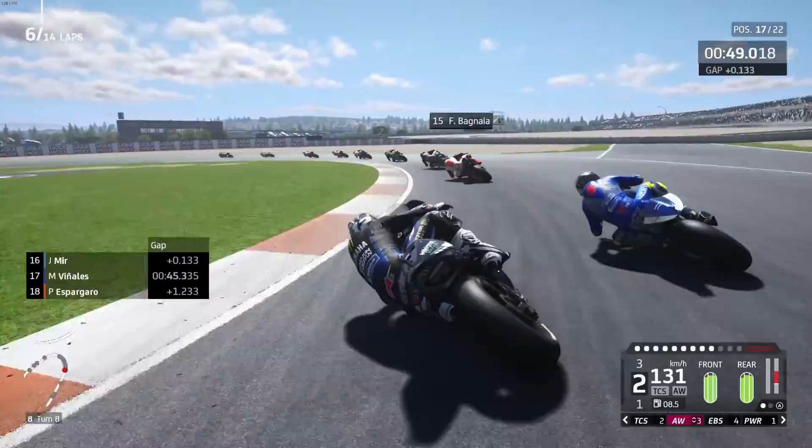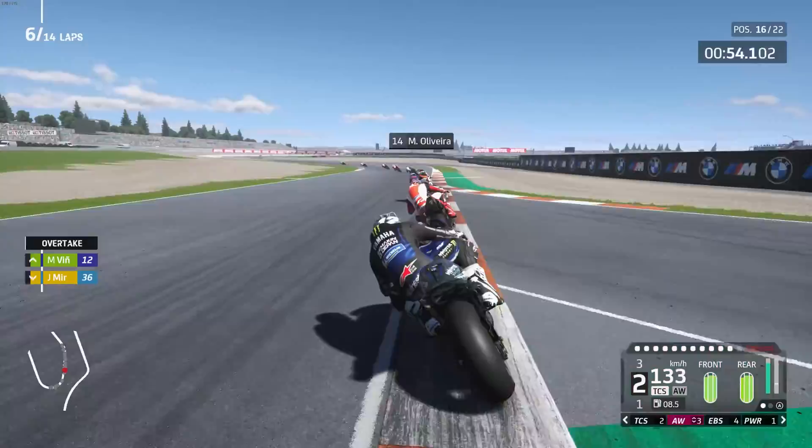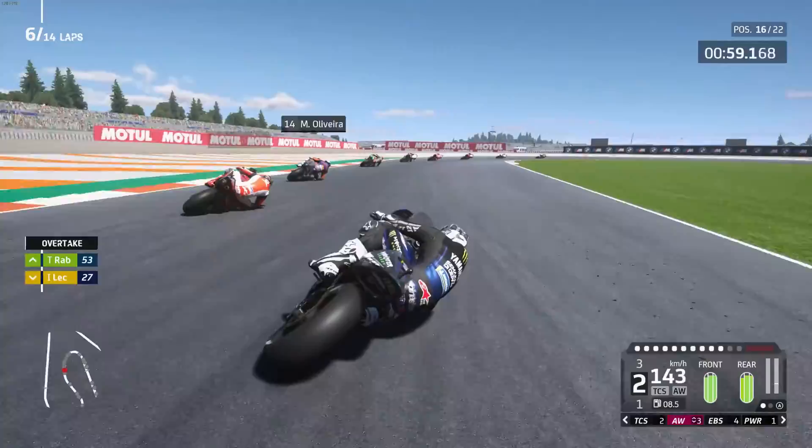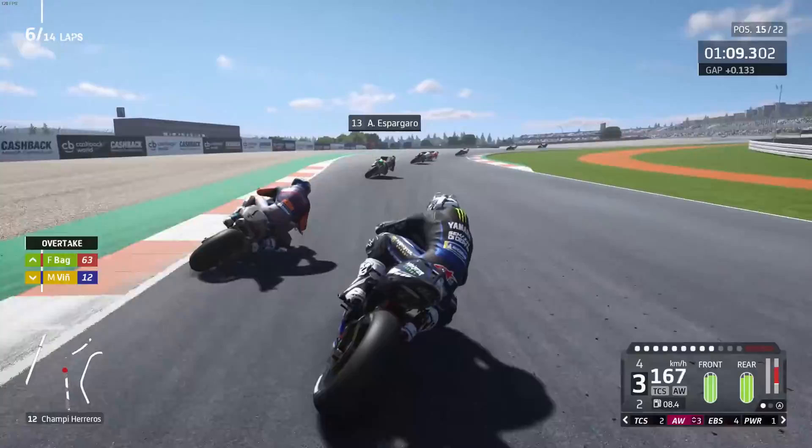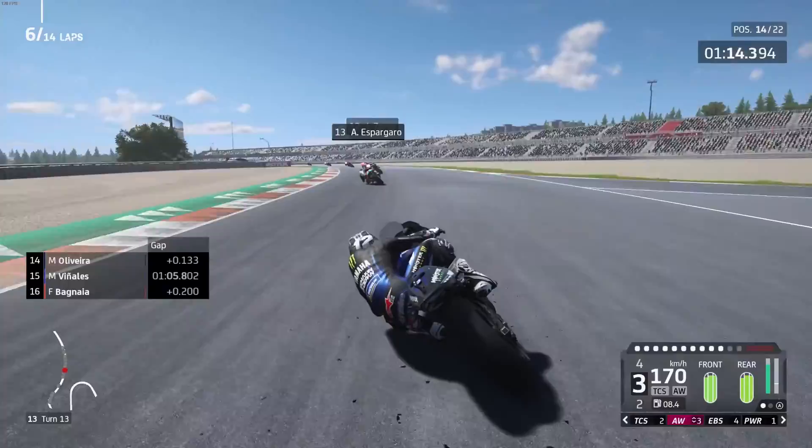Sorry, Johann. Give him a little bit of a love tap there. God, we were close to Pecco Bagnaia there — trying to intimidate him. But we're going to get him here, same place we got Tito Rabat. Thank you very much. Oliveira ahead — the Austrian GP winner. We're potentially going around the outside. That's how it's done.